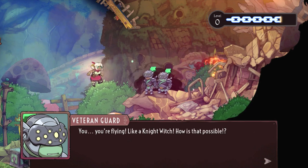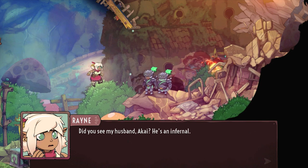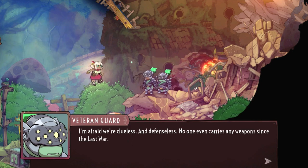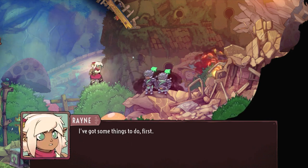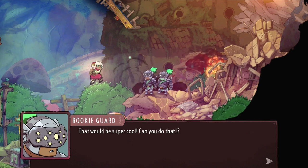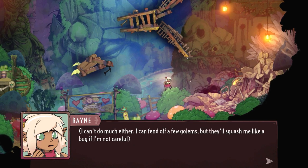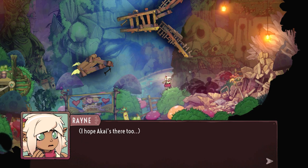Rain asks the survivors if they saw her husband Akai — described as an infernal — but they haven't seen him. She wonders where Akai could be. No one carries weapons since the last war, and people are defenseless. Rain says to evacuate to the castle — the Night Witches will take care of things. She can teleport them there using their link. Rain explains: she can't do much, she can fend off a few golems but needs to get home and retrieve her spell cards.